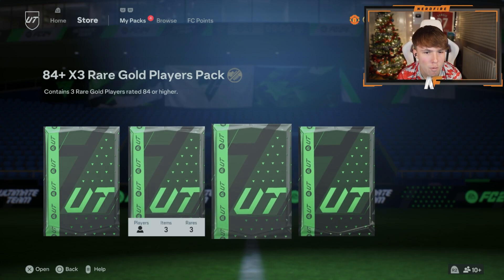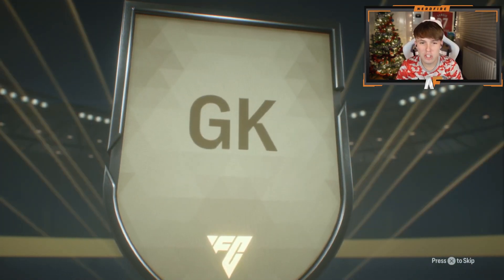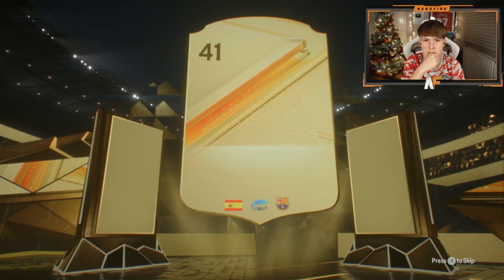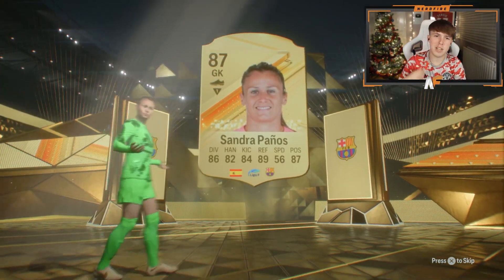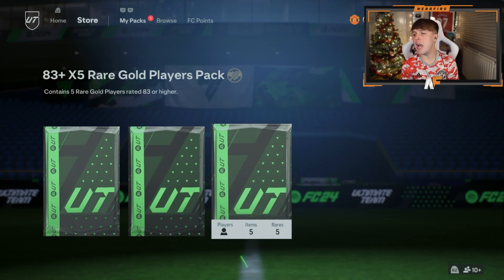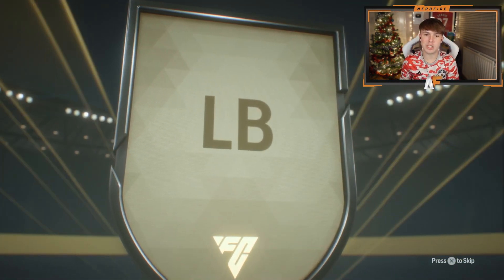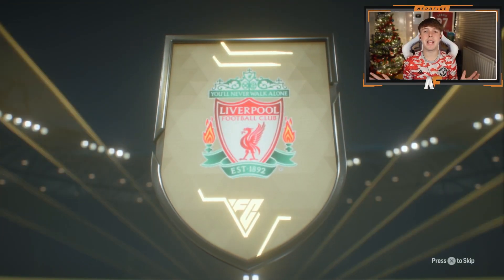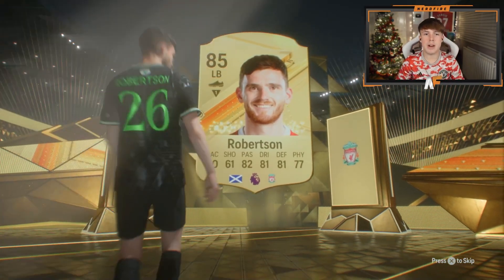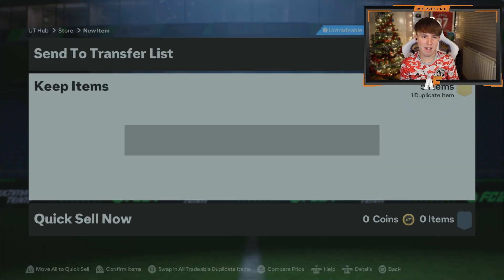Next up one of the 84 times 3 packs - no promo cards still, they are not giving them out today. Who's this? This must be a Barcelona women's player - is she a walkout? Yes she is, 87. I'll take it for fodder-wise. Next I'm going to go 83 times 5, then the other 84 times 3, and end on the 85 times 2 which is tradable. This is going to be Robertson on the front - make it a double? You boring people - well at least it's another walkout. Anything good behind him? Rafinha - no, not really.